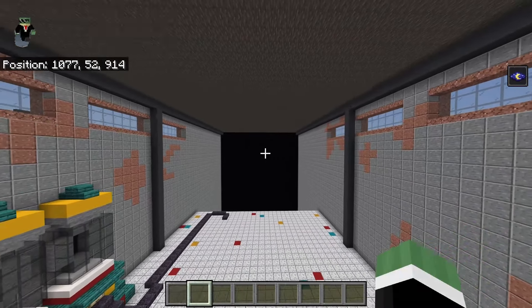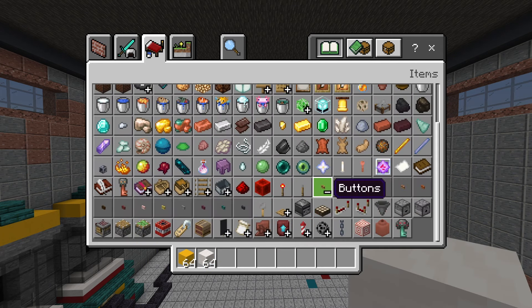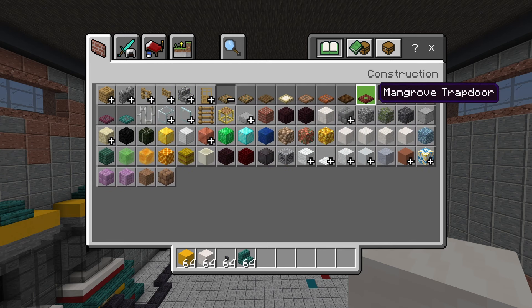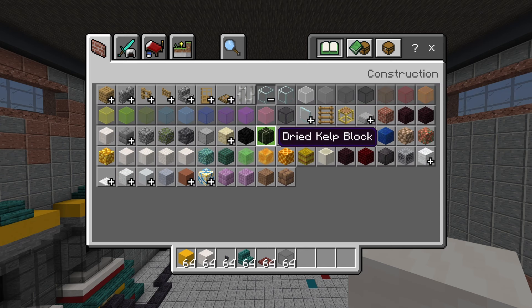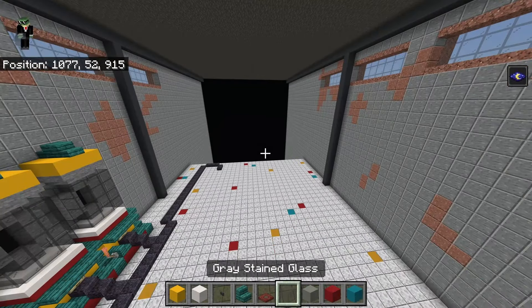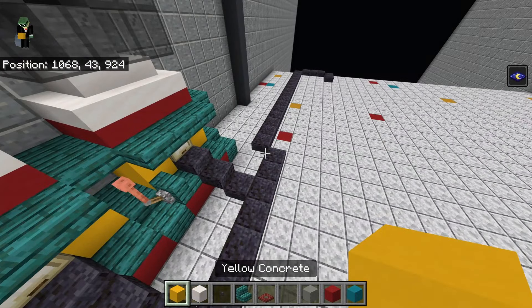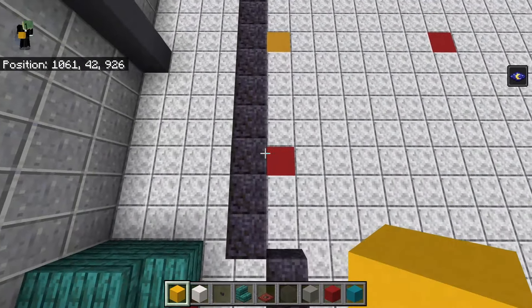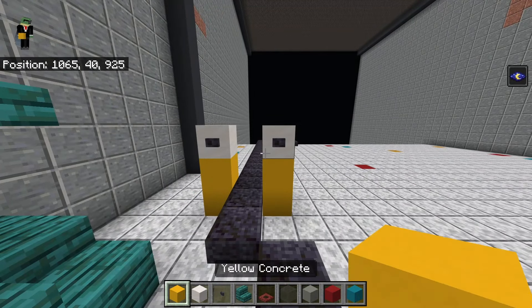Now get out for the next portion: yellow concrete, smooth quartz blocks, polished blackstone buttons, warped stairs, mangrove trapdoors, gray stained glass, light gray concrete, red concrete, and cyan concrete. On the left side where the slabs go diagonally, find the third slab back and place yellow concrete either side of that slab and bring it up by one. Place a smooth quartz block on top of either with a polished blackstone button off the front, then yellow concrete in the middle.